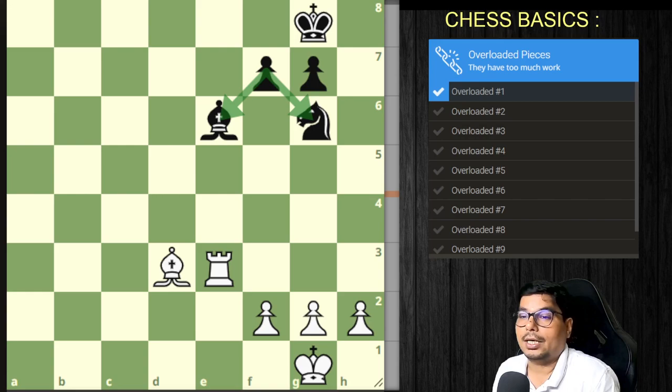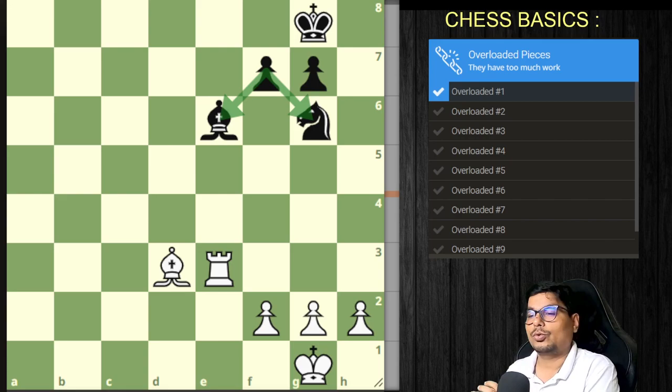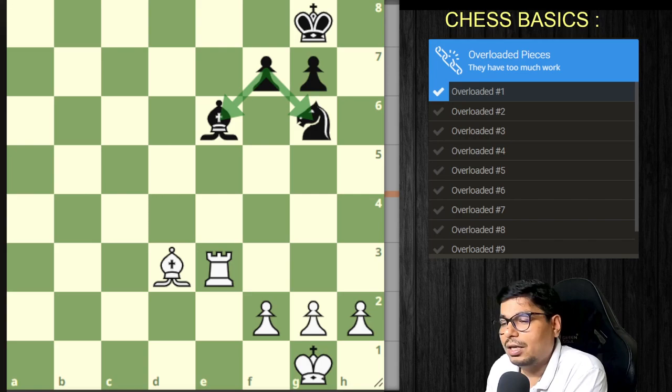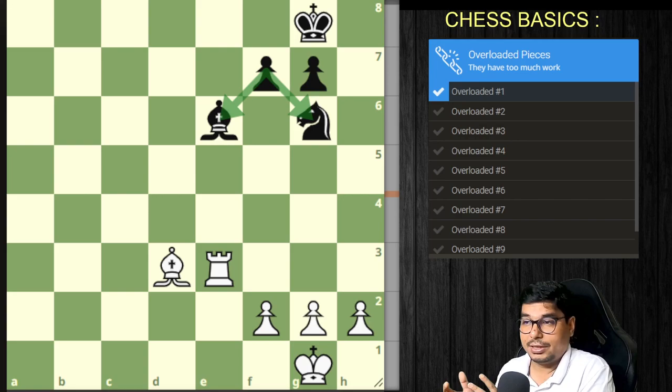This video is going to help you learn the idea and concept of how you can exploit overloaded pieces. We will be doing nine problems and examples of overloaded pieces. A piece is overloaded, also known as overworked, if it has more than one responsibility — for example, defending a piece, defending a square, blocking a check, or blockading a piece.